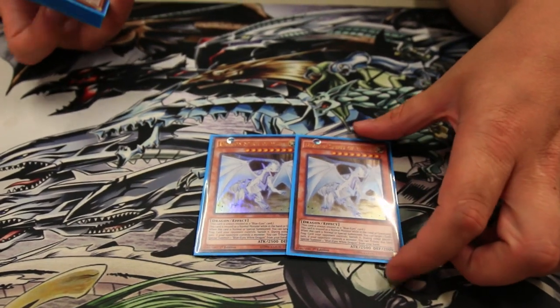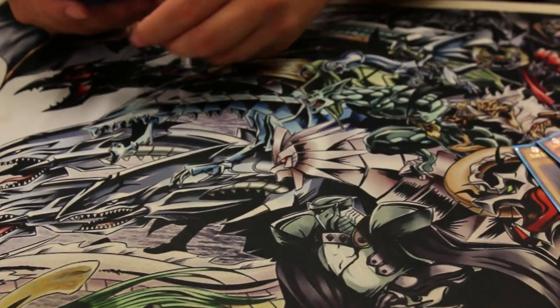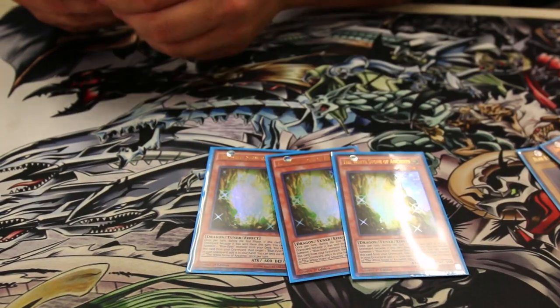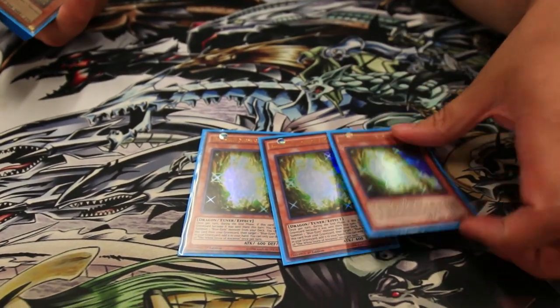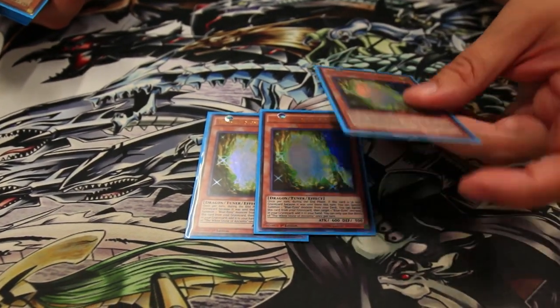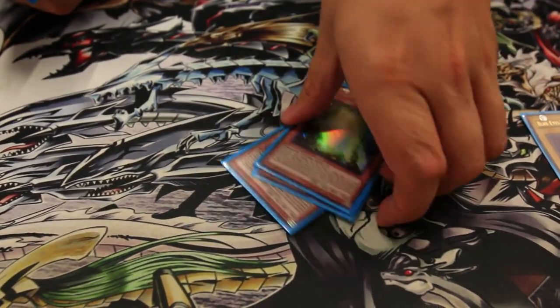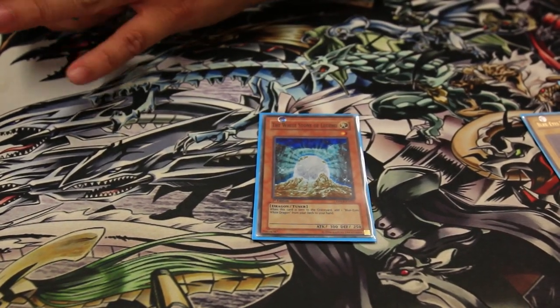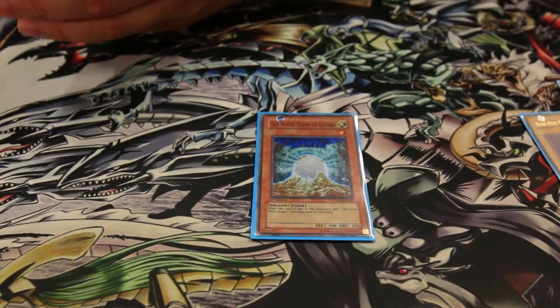Spirit Dragon is really good — banishing spells and traps, and it can bounce out of the way. I'm running three Ancient Stone of Ancients. I'm sure you all know what this card does, but it's really useful for getting cards back. If you have a Trade-In in hand but don't have a Blue Eyes, banish it from the graveyard to get Blue Eyes back, then do the Trade-In all the way through. Only one White Stone — searching Blue Eyes isn't really all that important. It's really easy to get them in hand anyway; you just want them in the graveyard or out of the deck.